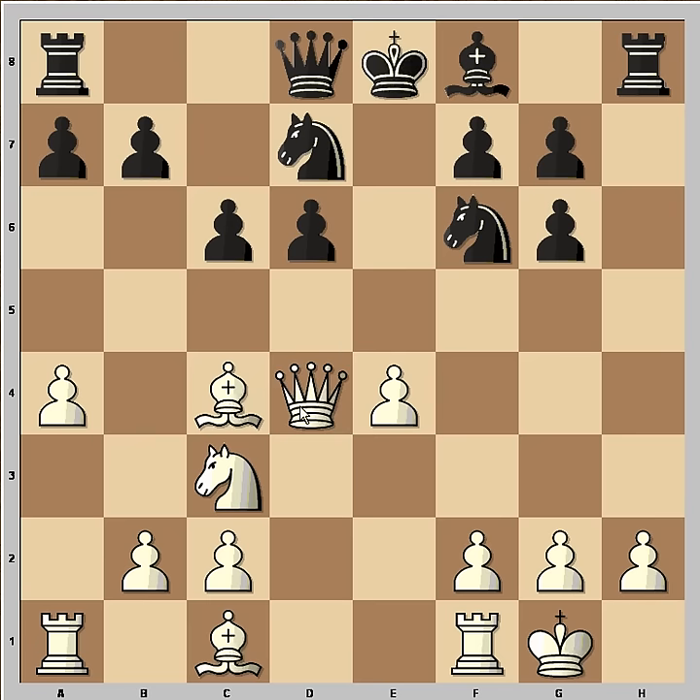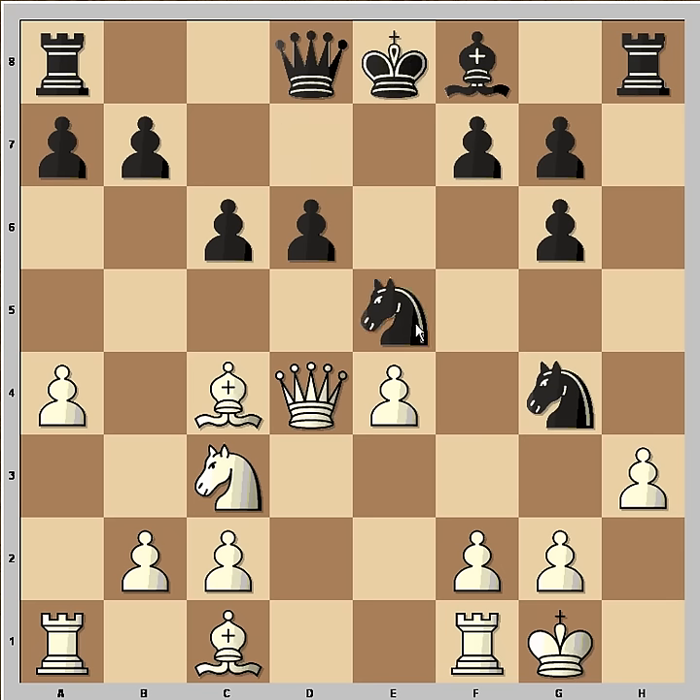Queen takes on d4, and black plays Ng4 attacking the h2 pawn, so white played h3. What do you think black should play now? Many people would play Ng5, maybe Qh4 is not bad — but look at this move: Nd5 to e5.